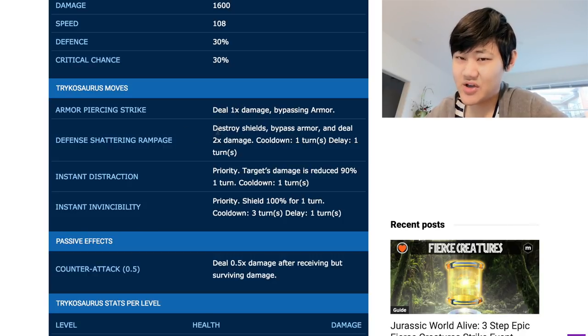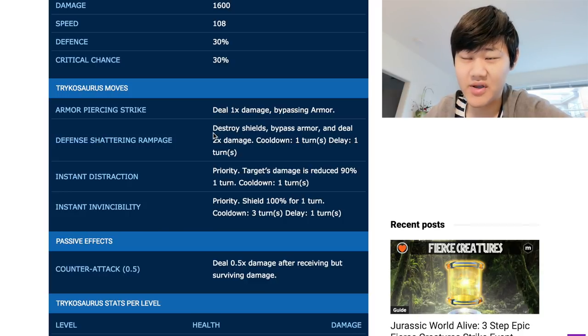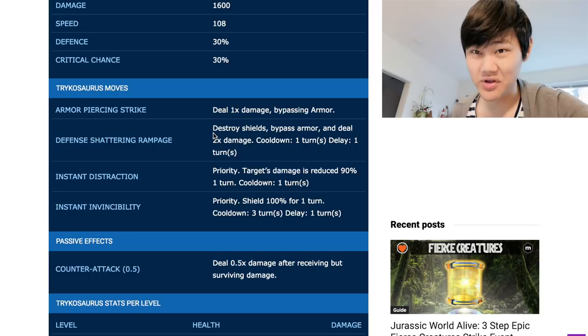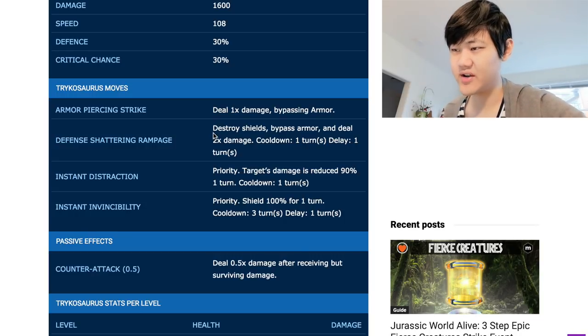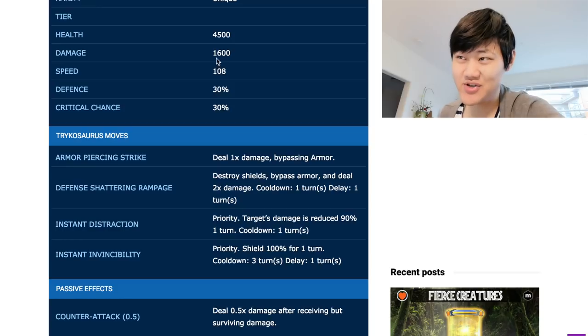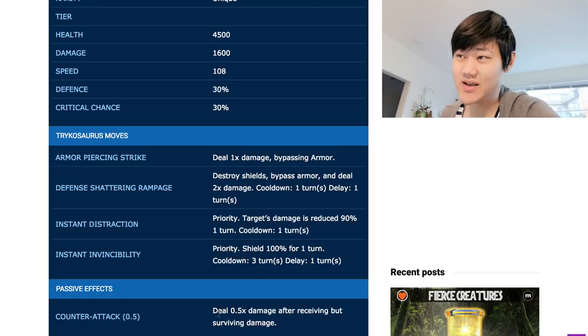Defend Shattering Rampage — your signature Rex move — destroys shields, bypasses armor, and deals 2x damage. Obviously it has a 1 turn delay, which is very important, and only a 1 turn cooldown, which is also important. Its other two moves are inherited from Enkentrasaurus: one is Instant Distraction, which reduces target's damage by 90% and it's a priority move with only a 1 turn cooldown, and also Instant Invincibility, which is a 100% shield for 1 turn with 3 turn cooldown and 1 turn delay. It also has a 0.5 counterattack with its already crazy 1.6k damage.